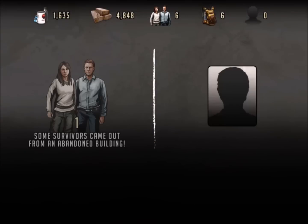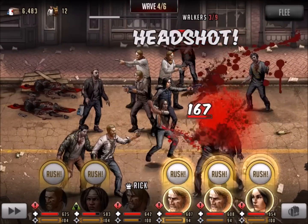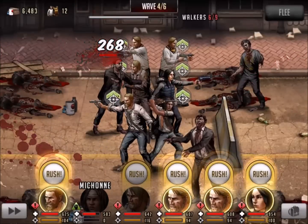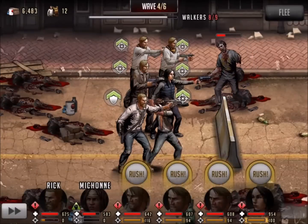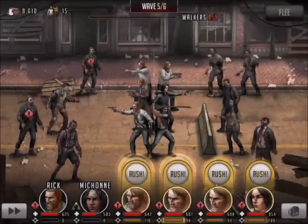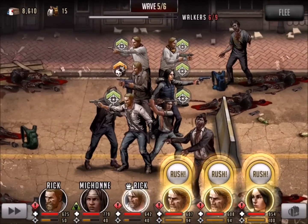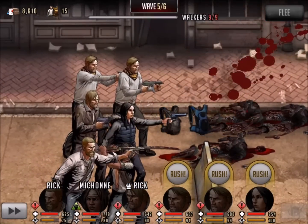Once we get that adrenaline working and we've got those buffs, we hit hard. Wave number four, nine walkers. The buffs had fallen off, and you can see a couple walkers in range. So I went to single target, picked the right ones luckily, and relied on a couple of crits there — so that worked out really well. Wave number four, done.